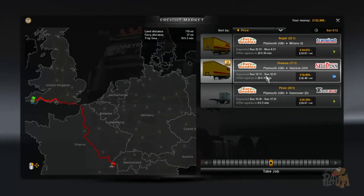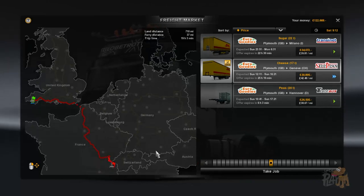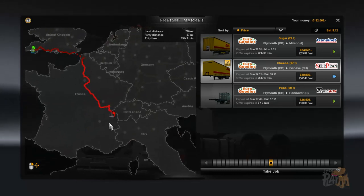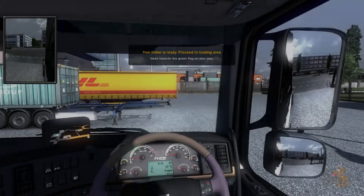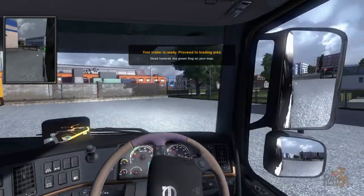I'd like to go to Geneva, please. I hope I'm pronouncing that correctly. That's as far down south as we've been. Have we been to Torino and all that? I think we have. But we've never been to Geneva, so we'll take that job. Your trailer is ready. Please pass go, collect 200 pounds.